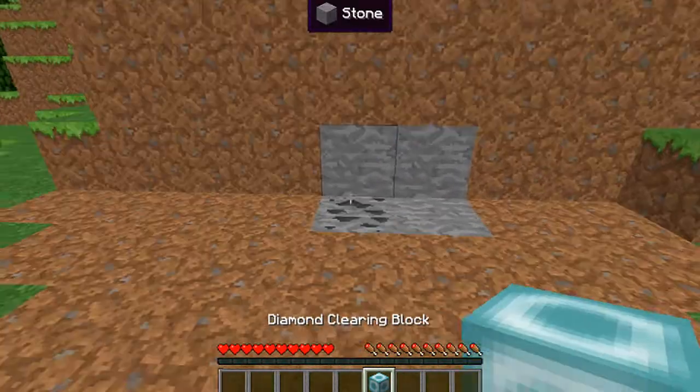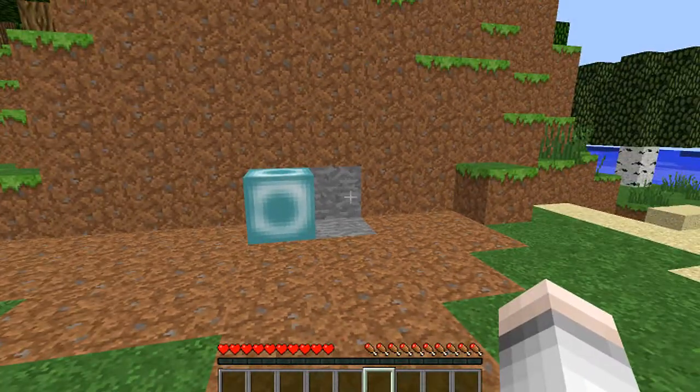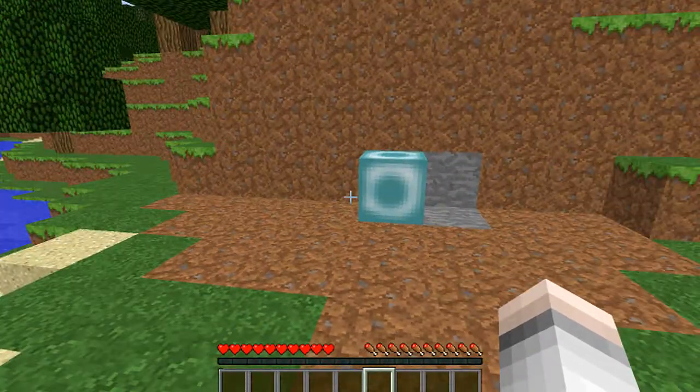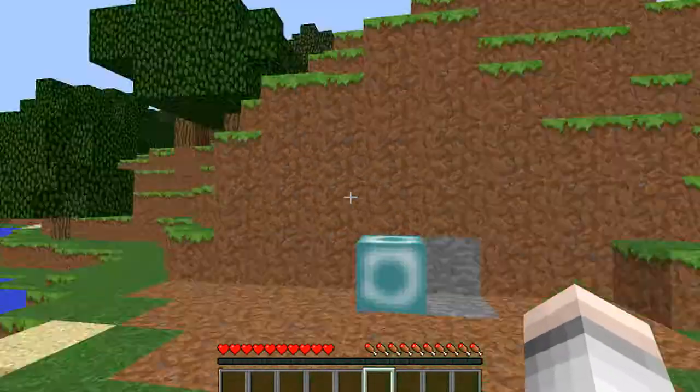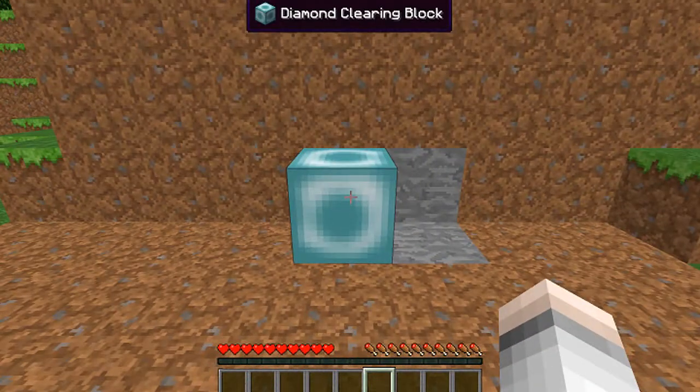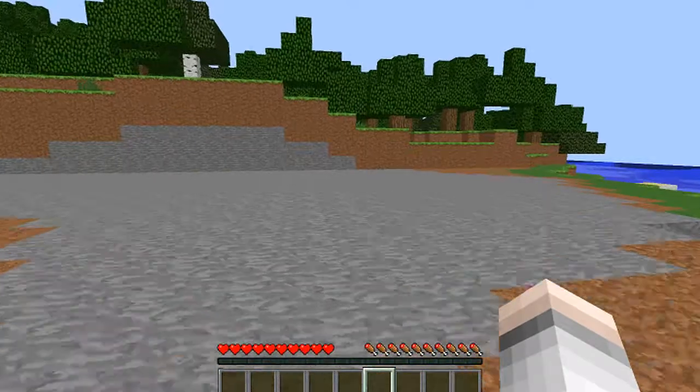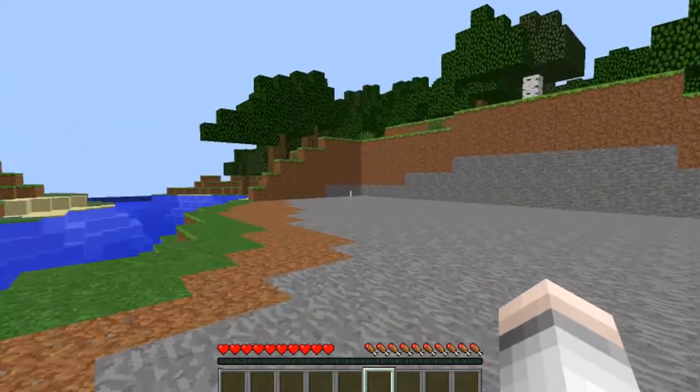Watch — gone! Pretty cool, right? Now the diamond one is going to clear out a big old area — 40 blocks by 40 blocks by 30 blocks. So a lot of stuff is going to disappear. One, two, three — right click. Instant! Imagine how long that would take you to dig out normally.